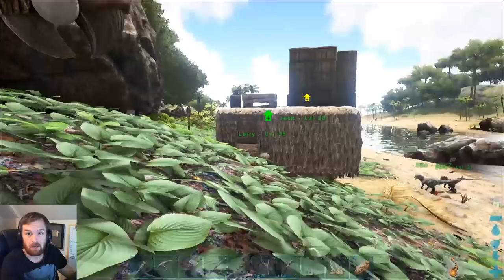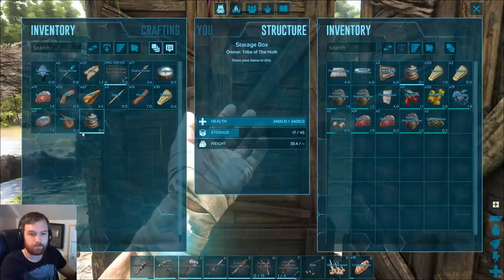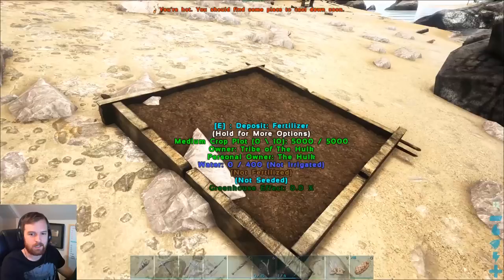Do they not look like potatoes to you guys? They look like potatoes with little sprouts coming out of them — is it like an alternate name for a potato in real life? I have no idea. But I do know that we have some fertilizer as well, so we can put some proper fertilizer in and get a bunch of Savoroot. Apparently Savoroot is a pretty good vegetable for taming with.